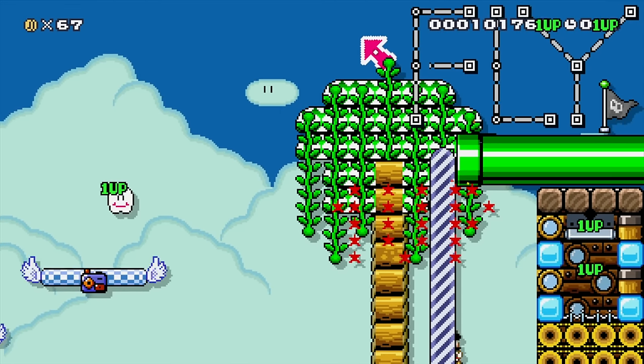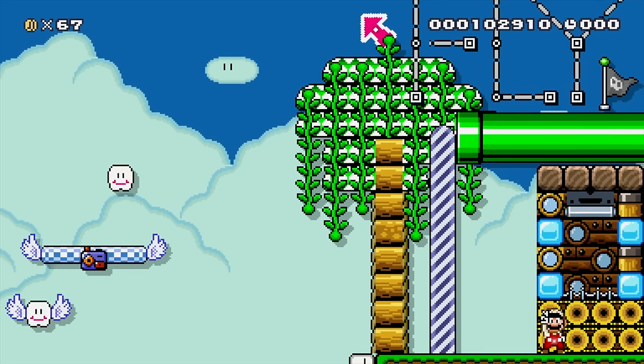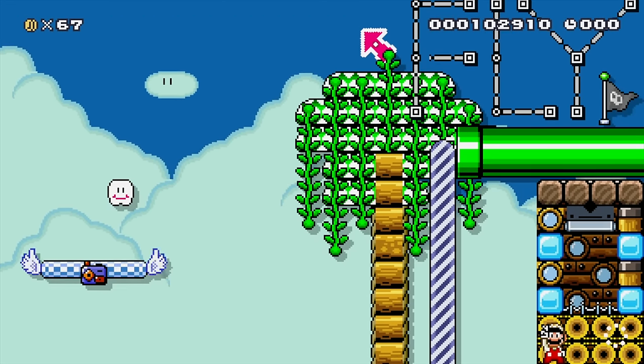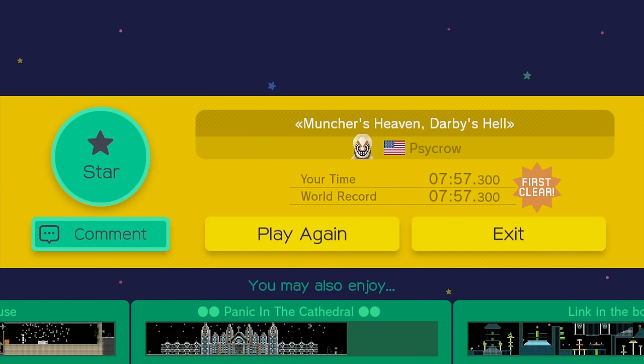Once you get through the pipe, you finish the level. Definitely a crazy awesome glitch level. You have to go back and really watch it and pay close attention — even through editing, I noticed little things I didn't notice while playing. I will be doing a tutorial showing you how to do some of the stuff from this level very soon. Let me know what you think in the comments below, and until next time, I'll see you around.